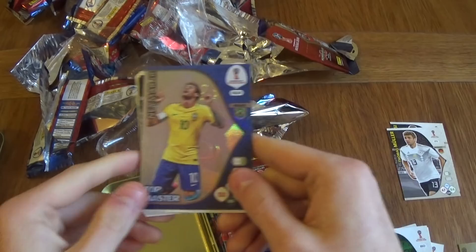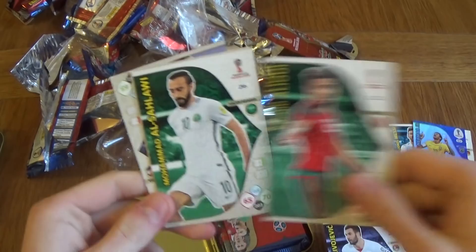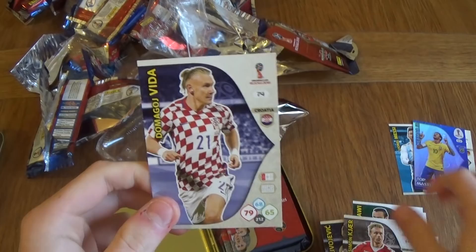Grassoviak in midfield, Miljanovic in midfield. We've got Aloui in attack again — so we've got too many attackers. Another attacker. Kier is a defender, and Vida is a defender as well. So that will make a banging team. We've got Neymar top master as well as Kevin De Bruyne limited edition.